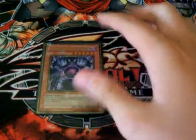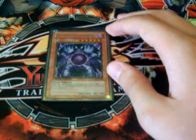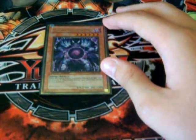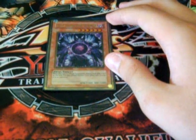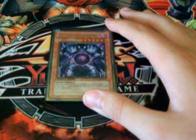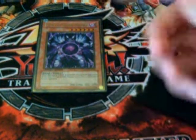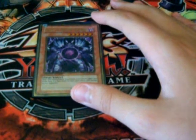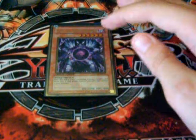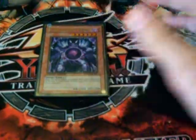Now for Caius, the Shadow Monarch. Caius also has 6 stars, 2400 attack points and 1000 defense points, like all Monarchs. He is a Dark Fiend type. He has the effect that if he is Tribute Summoned, you remove from play one card on the field. And if that card is a Dark monster, your opponent loses 1000 life points. So he's pretty good — you can burn your opponent's life points and clear their field.